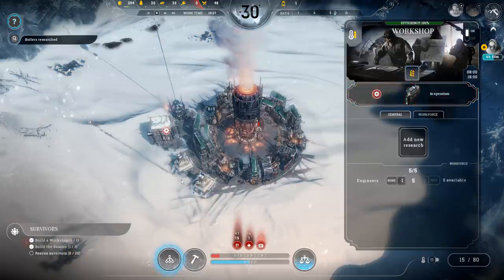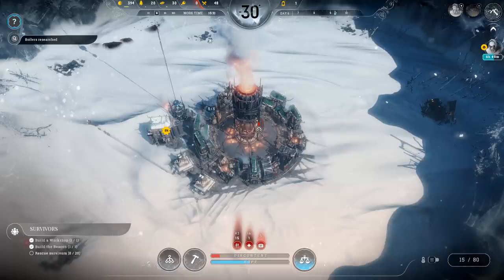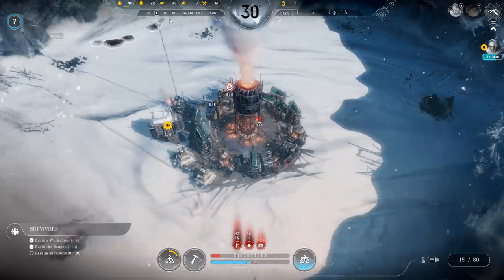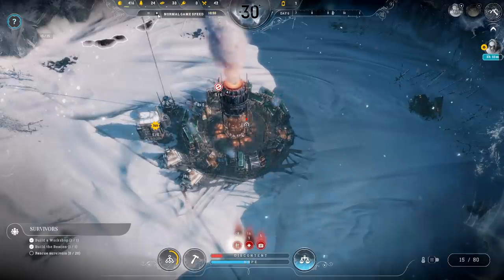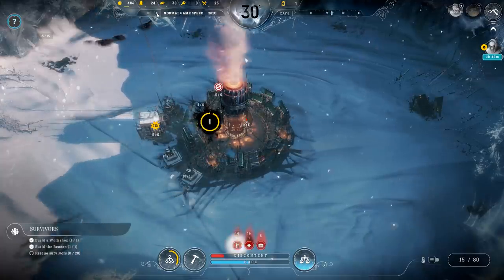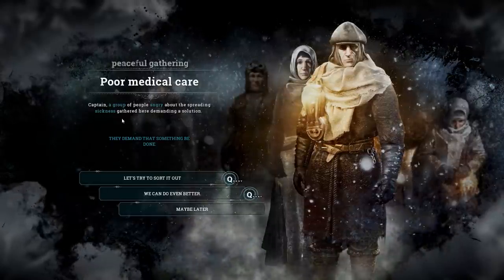Let's add a boiler to this workplace because it's a little cold. Boilers and hunter's hut upgrades mean they can get more food quicker — exactly what we want. We don't have a lot of tech options at the moment. It's currently day six — about halfway through. Let's hope the food issue resolves fairly soon. We've got a lot of sick people. Poor medical care.